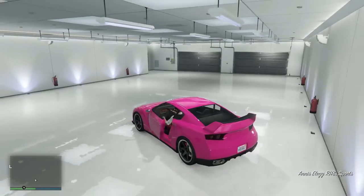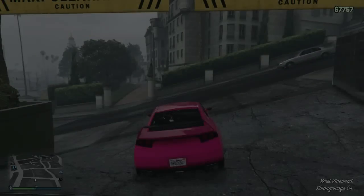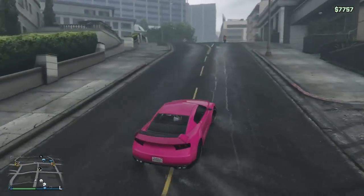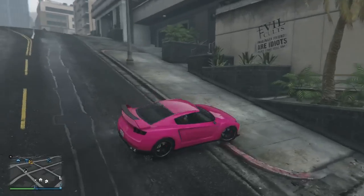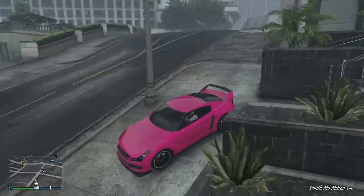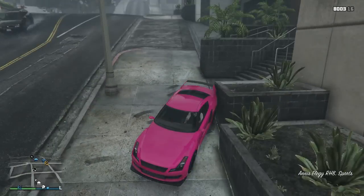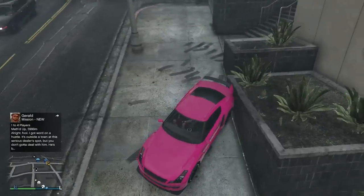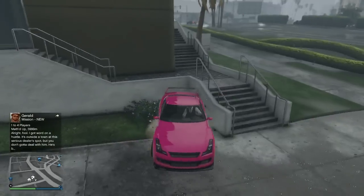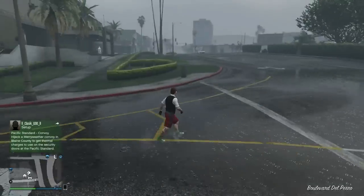You need two, three, or four more blank spaces in your garage to store more cars, or you can store copies of this car. You need to put the car in that way so that your character will release while coming out or sitting in the car. Please make sure to get that position to make this glitch work.